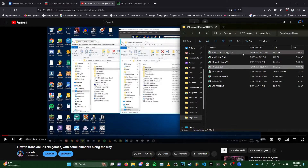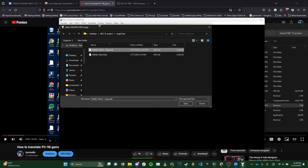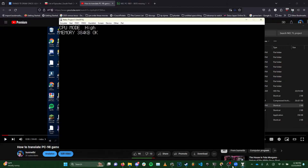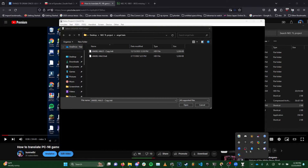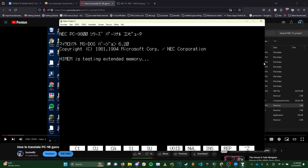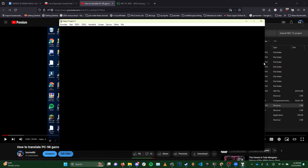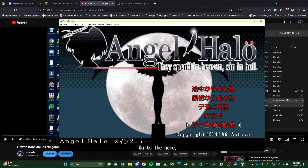It replaces the pack file and modifies the disk automatically. We go back into np2nt, open the file into Hard Disk IDE 0, remove the old one and open our modified Angel Halo copy. Reset the emulator, confirm we want to play our newly translated game, wait for it to test extended memory, go through the opening logos, and — moment of truth — there it is. You can see it at the bottom: the translated text is showing.